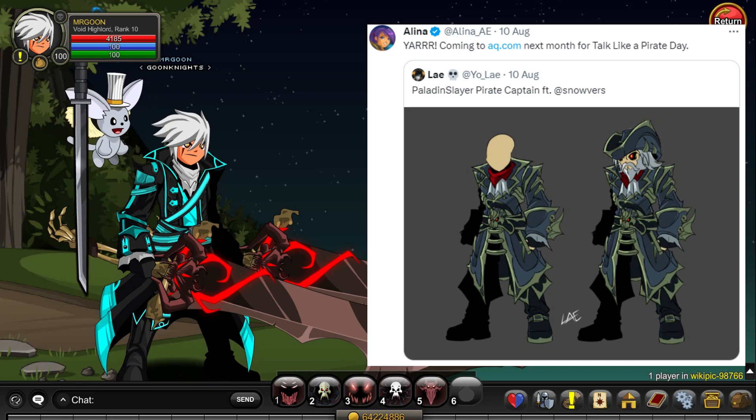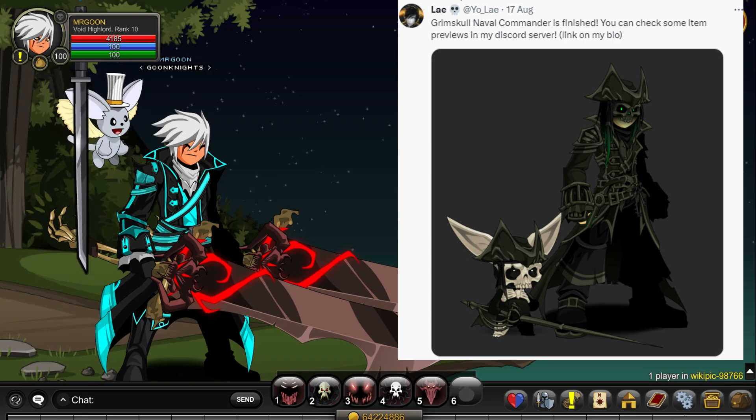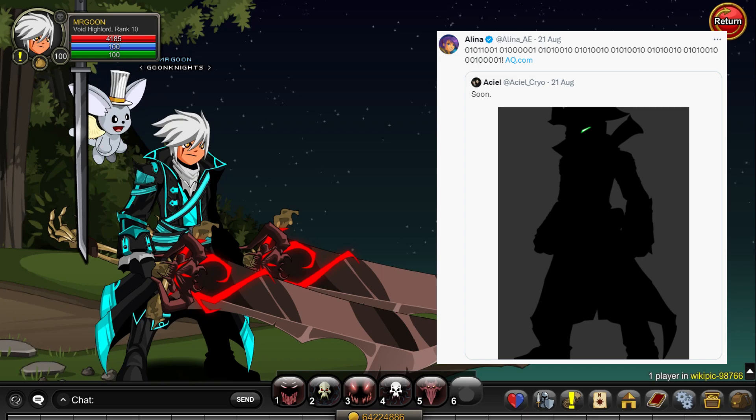Next up is the Paladin Slayer Pirate Captain, again featuring Snovers — a really nice set going down that Vordred style. That leads us very nicely into our Grim Skull Navel Commander. If you're a fan of Grim Skull and think there aren't enough items for him in game, this black and green themed one looks very nice and also comes with a pet, so this one is almost definitely going to be in the collection chest.